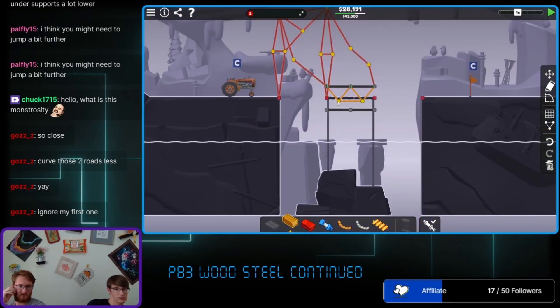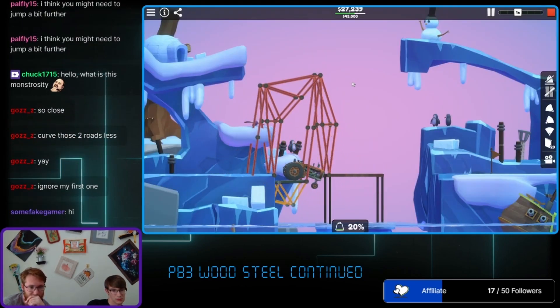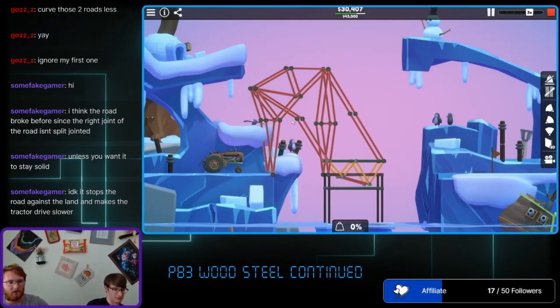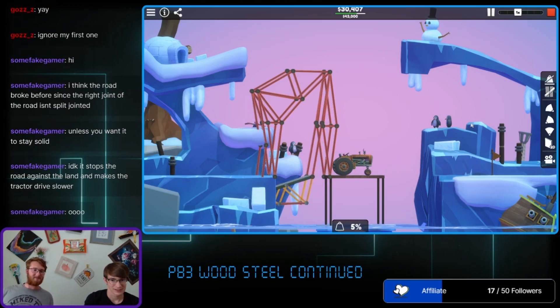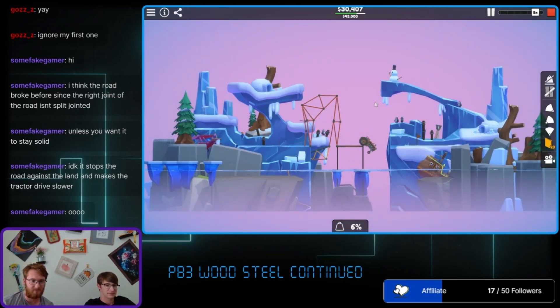Oh there we go, that's pretty good. That's beautiful — it rights itself! So you said you know how to do the bottom? Not really. I can swing something down but I can't swing something up. I think you just need a weird catapult kind of thing.